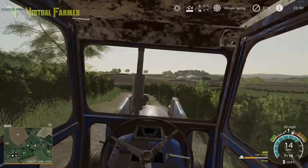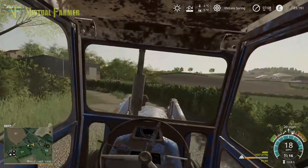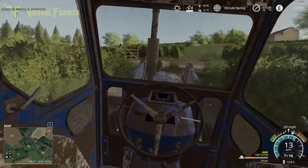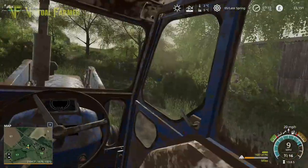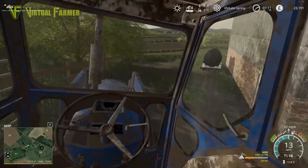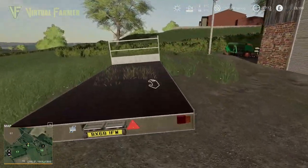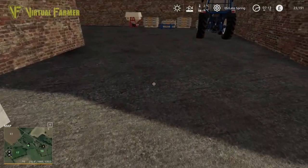Hello and welcome along, and welcome back to Six Ashes. We're currently heading up to our main yard in the Ford Forces 5000. We're bringing up the baler, but we also need to bring this up here because we need the front loader off. I haven't cleared up my trailer either — I don't know whether that should remain up here or go back down to the other farm.